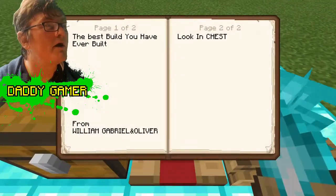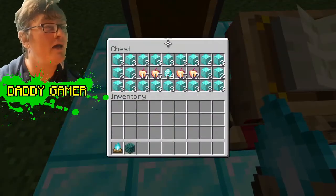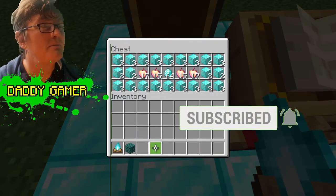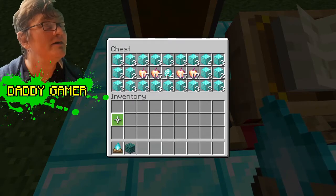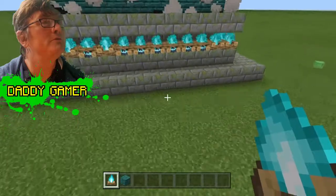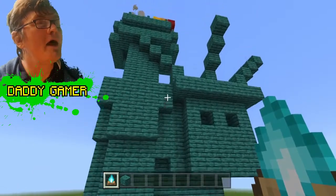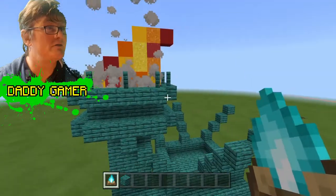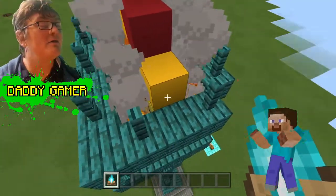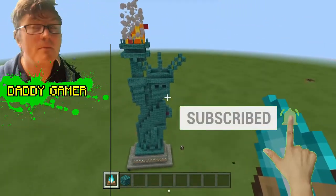I was quite touched by this — there was a message reading 'The best build you have ever built, from William, Gabriel and Oliver.' Gabriel is Teddy Troller, who also has a great YouTube channel. They'd even given me some diamonds and a soul campfire. Before we go, let's take a journey up to the top — past the smoke, up the arm, and right at the top: William put campfires around there to make the torch look like it's lit. Like and subscribe — I'll see you next time on Daddy Gamer!